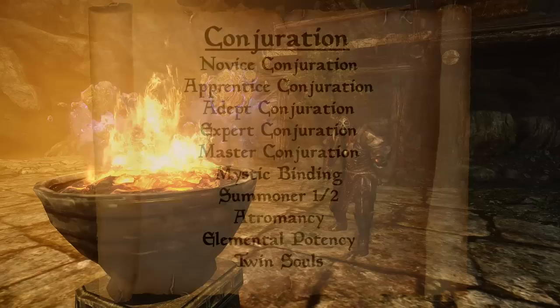In Alteration, get Novice through Expert to reduce casting costs, then all ranks of Magic Resistance for 30% more magic resistance. This stacks on top of your natural Breton magic resistance and the Agent of Mara effect to give you 70% magic resistance total. The Atronach perk gives you 30% spell absorption which stacks on the Atronach Stone, giving you an 80% chance to absorb all spell damage — remember to use your racial ability with this.